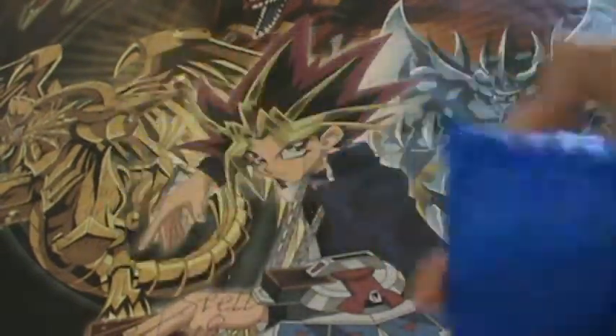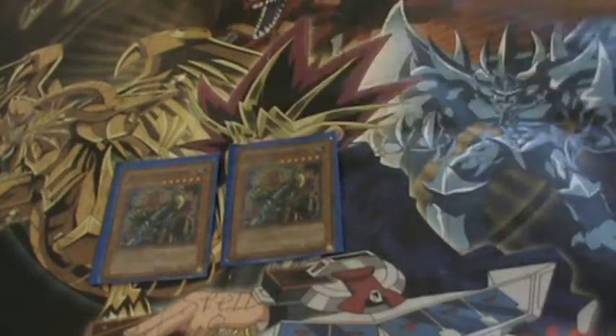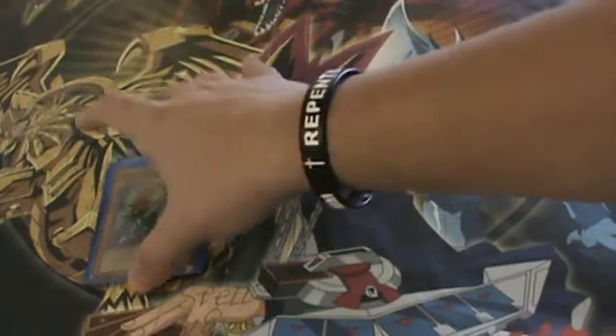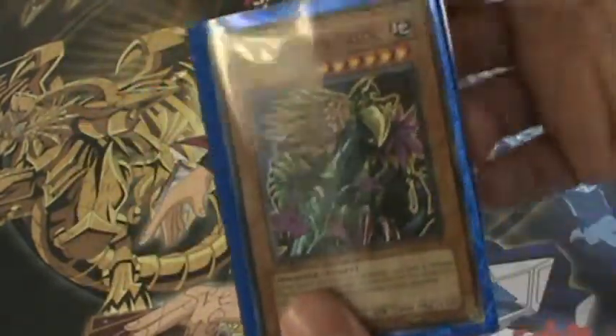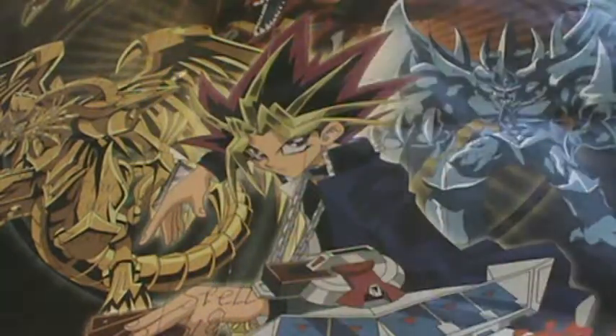It attacks something in defense position — let's say 1,200 defense — and it has 1,400 attack, so your opponent would still take 200 damage. It's a really nice card. Then I've got two Dark Dry Ceratops cards. Same trample ability but stronger by 1,000 points, and its defense is 300 stronger, but you have to sacrifice one monster for it — it's six stars.